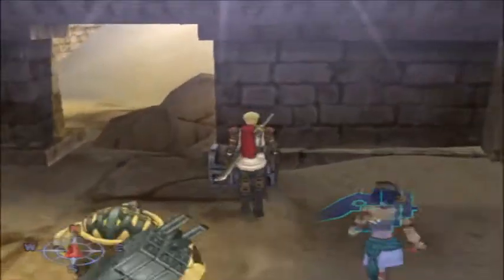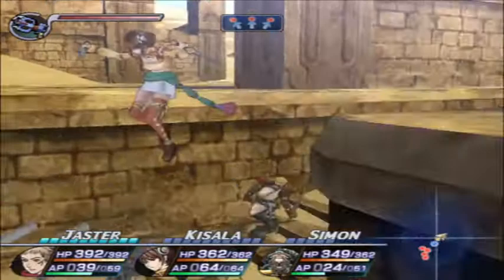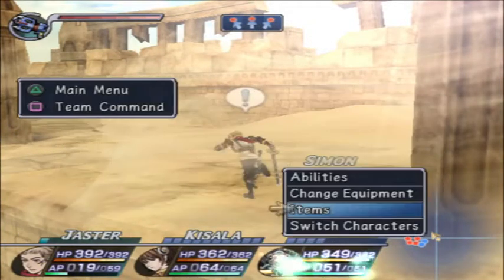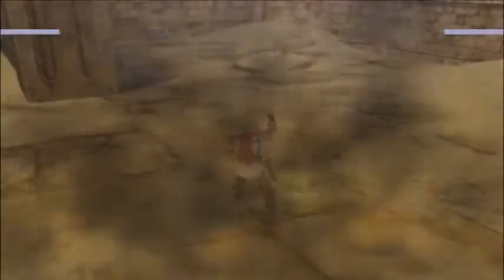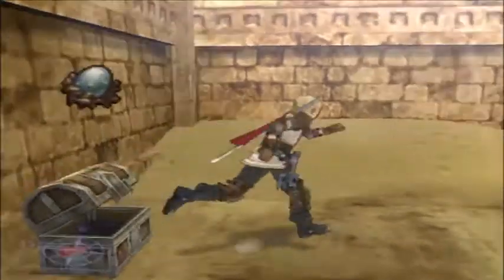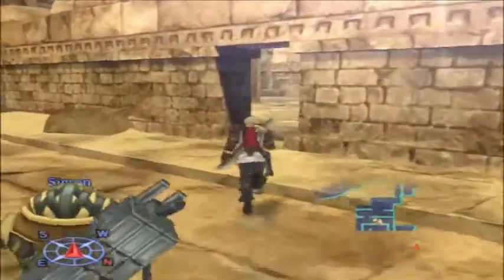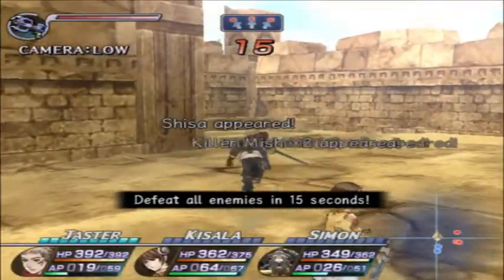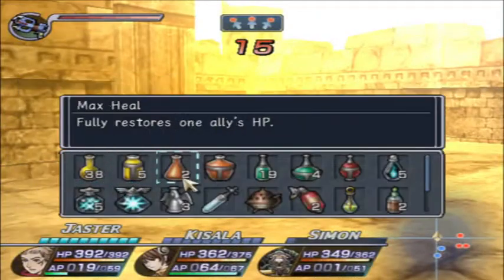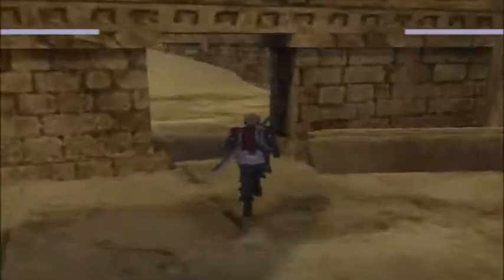We are going to open this chest here for two Absolute Zero stones. Simon has leveled up high enough so he can now use it twice. Another thing to do is to take your team back to step back if they aren't out of ashes already.